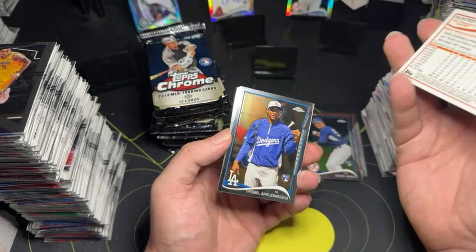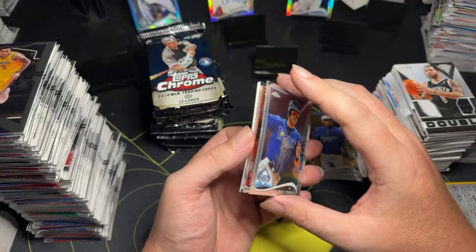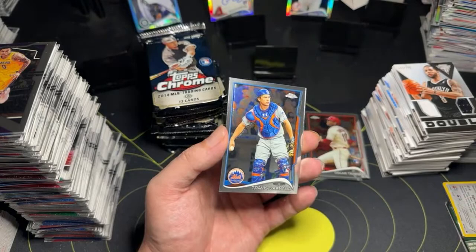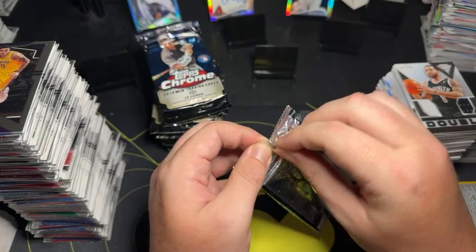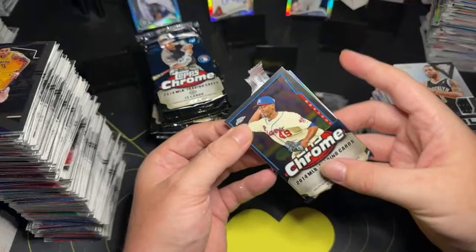Hunter Pence. Some Dodgers rookie card — I don't even know what that is. Ben Zobrist. Oscar Taveras rookie card. Joe Mauer. And Travis — rookie card. So at least those cards are numbered, which is actually pretty cool — not just refractors like I was thinking. They are, in fact, numbered.